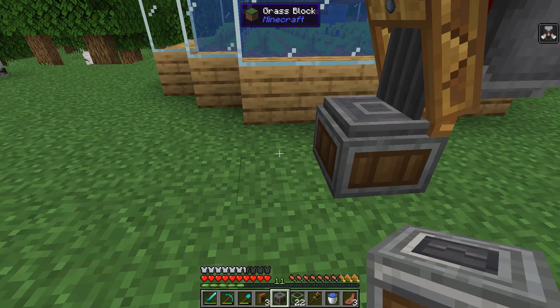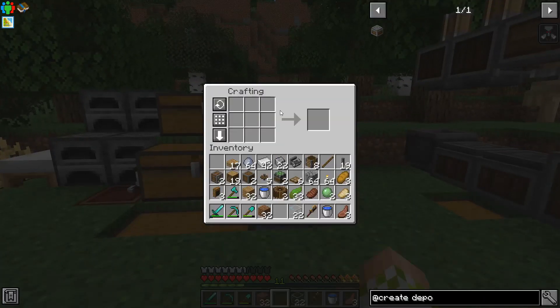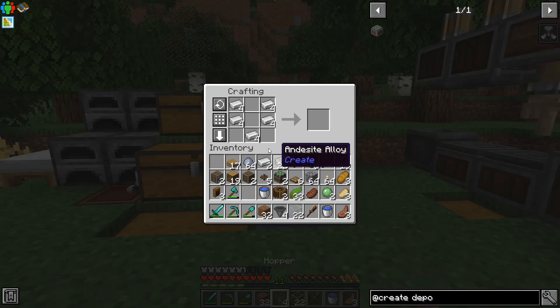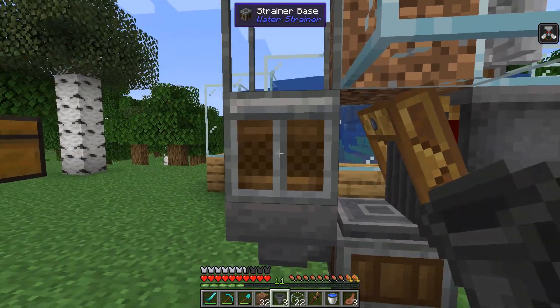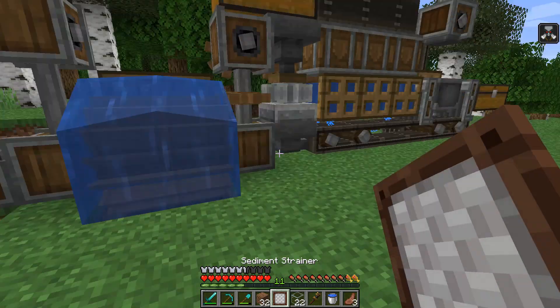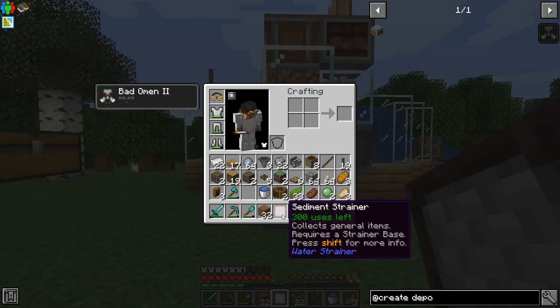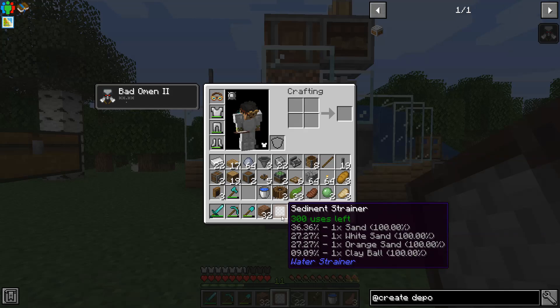We're going to put down our strainer right here, then a hopper down here to dump whatever we get from the strainer in. I need to make another hopper. The strainer is a sediment strainer for this setup. Admittedly this is the one part that is not fully automated, but you can make a bunch of these and use another hopper to push them in. It gets 300 uses and gives a chance of getting sand, white sand, orange sand, or clay.